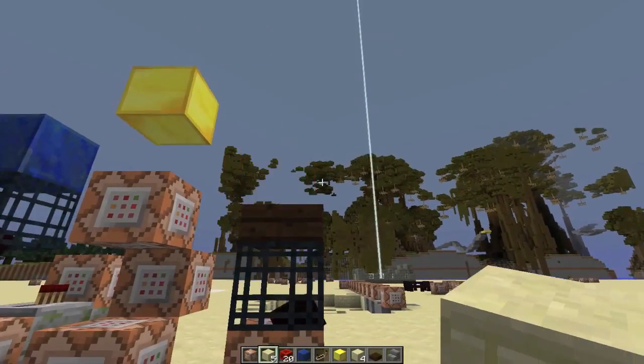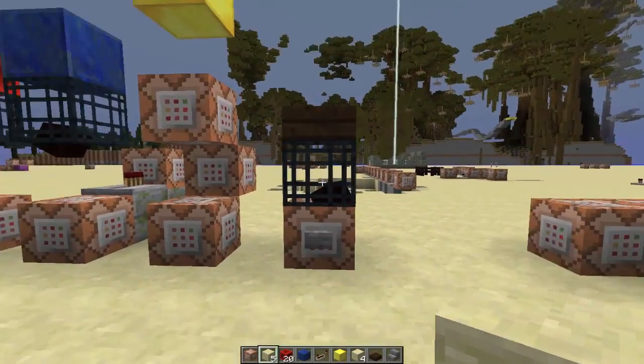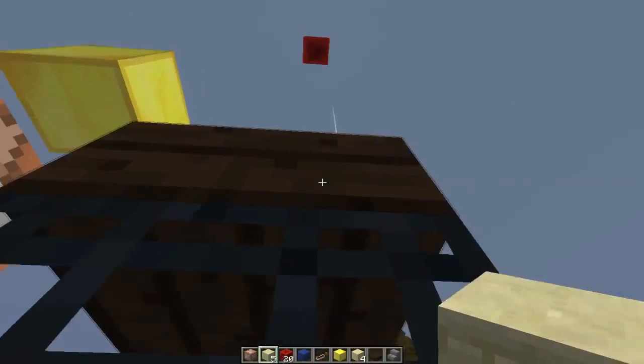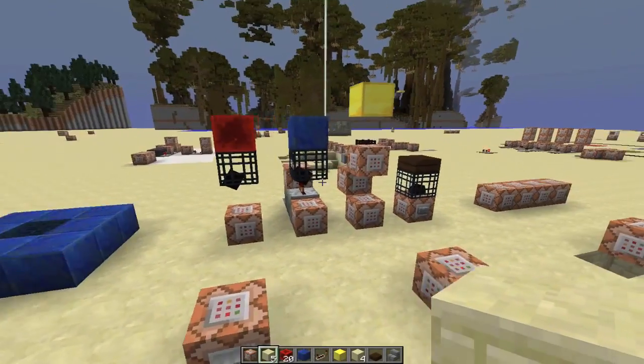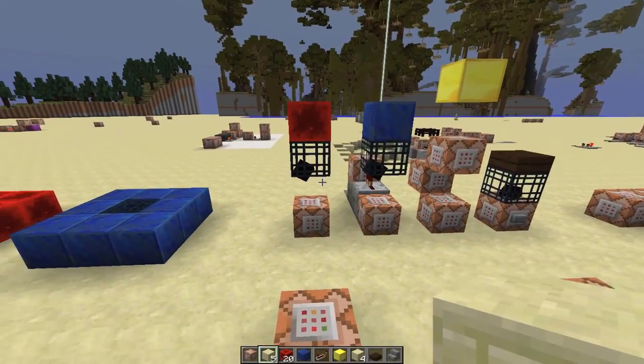You can change it to be any block you want. It can be diamond blocks, it can be chests, it can be anything you want it to be. For what I'm going to be using it today, I needed a redstone block. What I'm looking at today is various checkpoints in Minecraft — how to make various checkpoints.